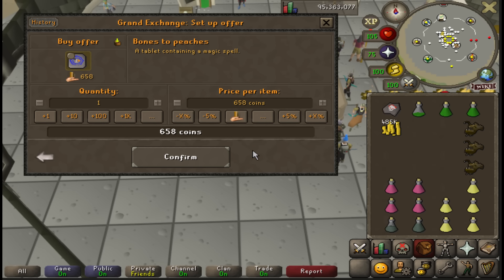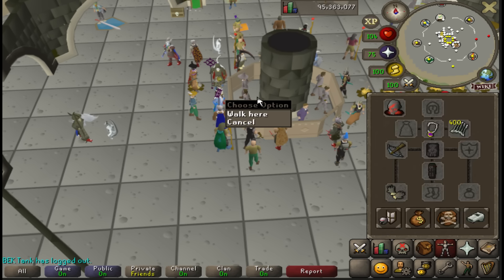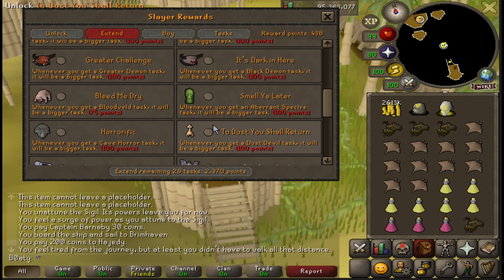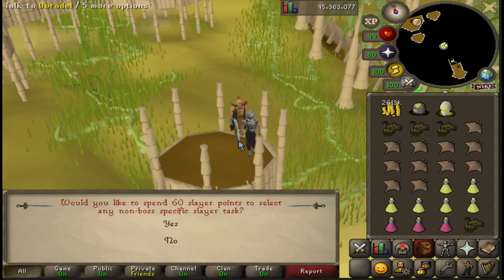I'm gonna buy one bones to peach scroll for 450,000 coins. No one in the game has unlocked that or made any of the tabs. Plan of action: extend Aviantese for 100 points and then slaughter.